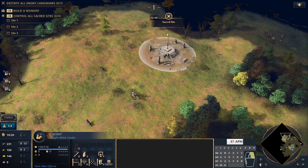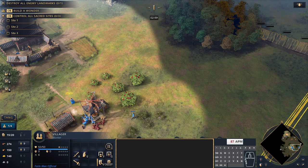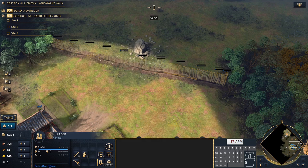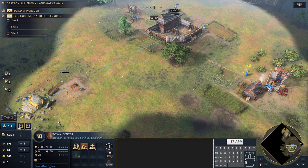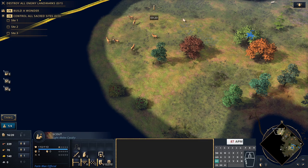We've got 10 on food, so we start sending 3 villagers to gold. At this point we also take 2 villagers from food to start walling up our base — we want to be walled up well because of the English longbowman rush threat. Once we have 3 villagers in total on gold, we queue another imperial official from the town centre to supervise the gold mine.